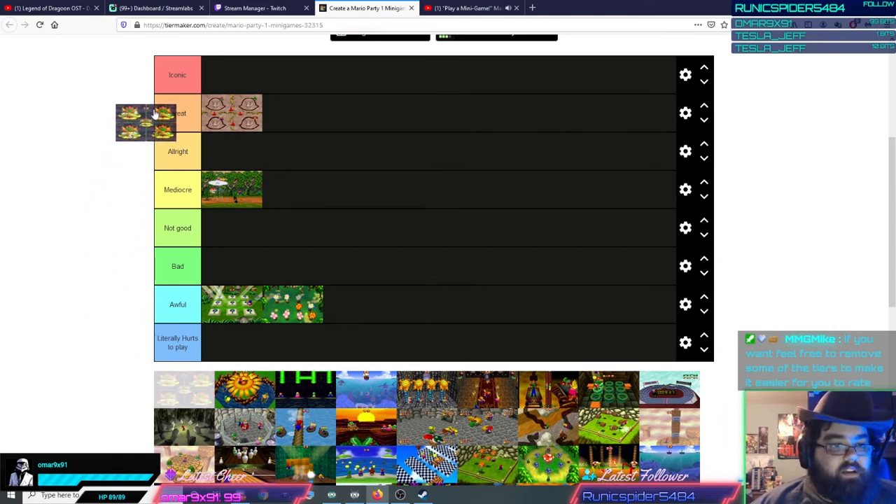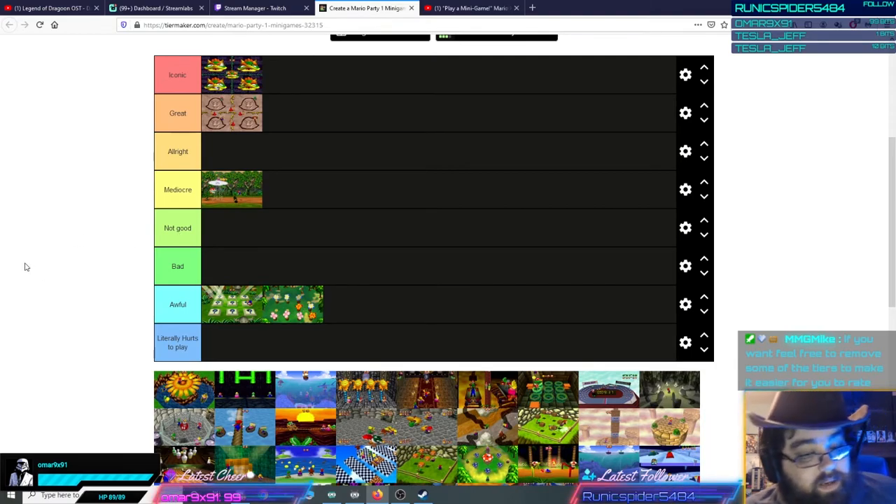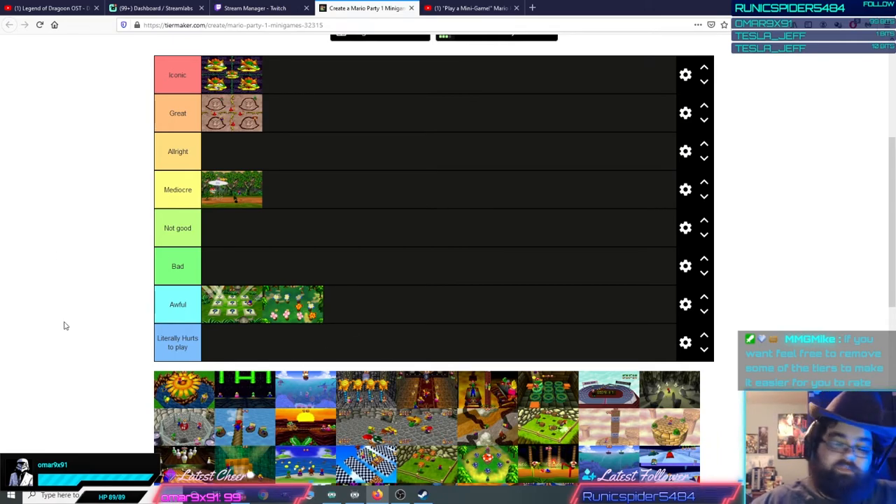Facelift is iconic. It makes a return in Mario Party 2. Not all minigames that return in Mario Party 2 are iconic, but Facelift is. Facelift is a fun game where you get a face in the middle — it's always Bowser in Mario Party 1, but in Mario Party 2 it can be one of the players on the board.